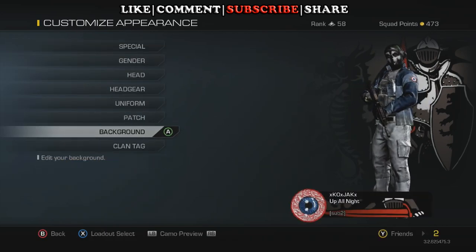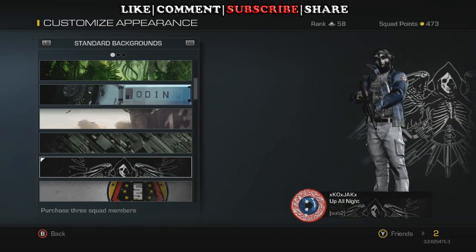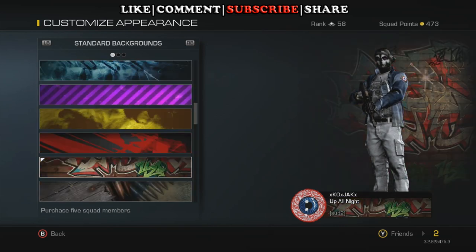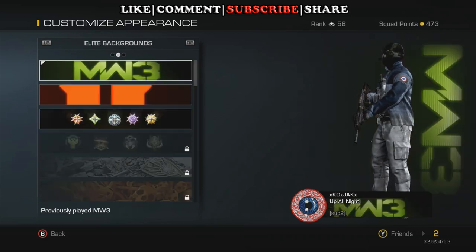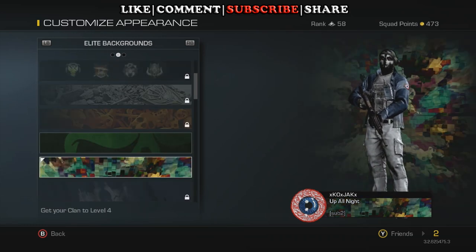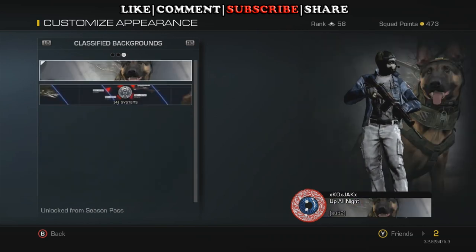We're going to go over to backgrounds and I'm just going to scroll down pretty quick and just kind of show what I've got unlocked so far. I only have six squad members unlocked right now, six out of ten, so I don't have the rest of those even though I have the squad points to get them. Not a lot of elite backgrounds yet and just a couple classified ones.